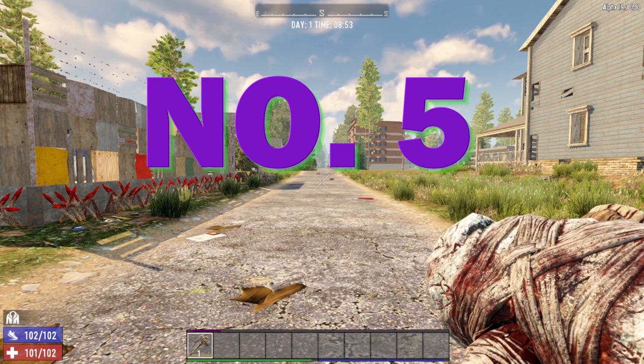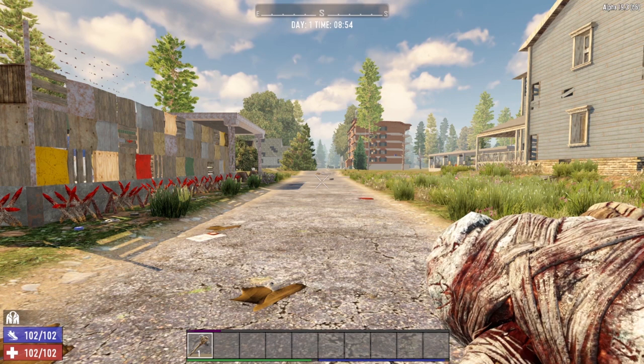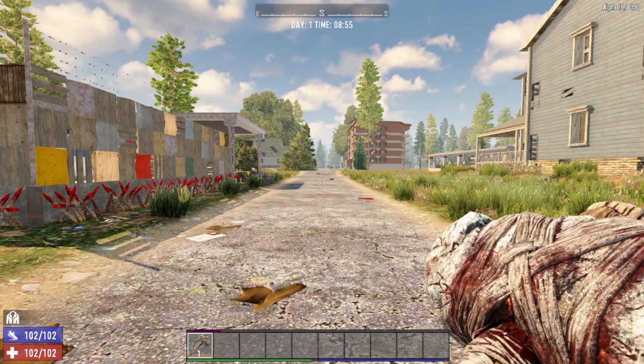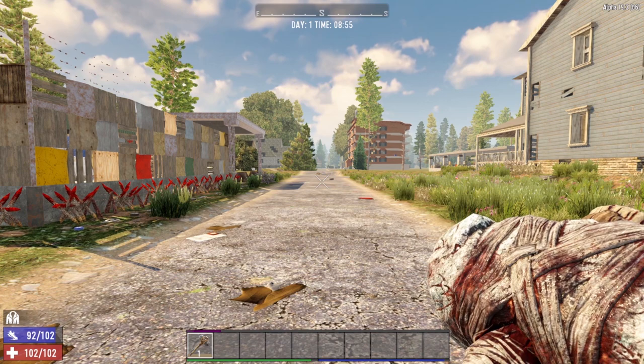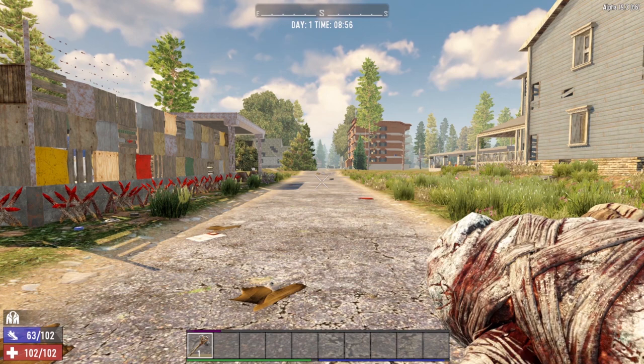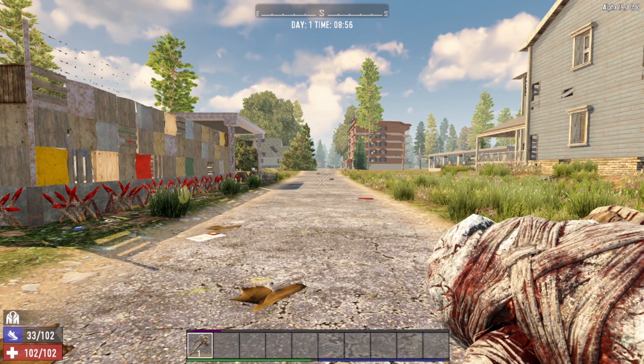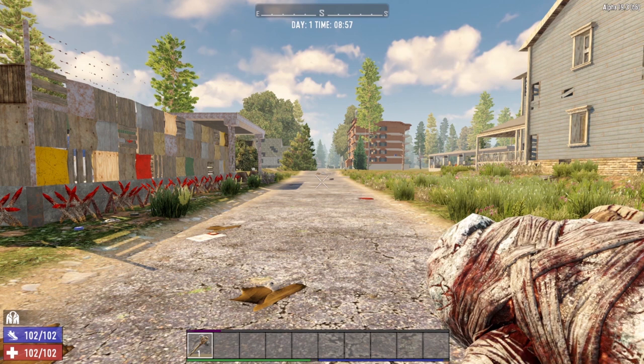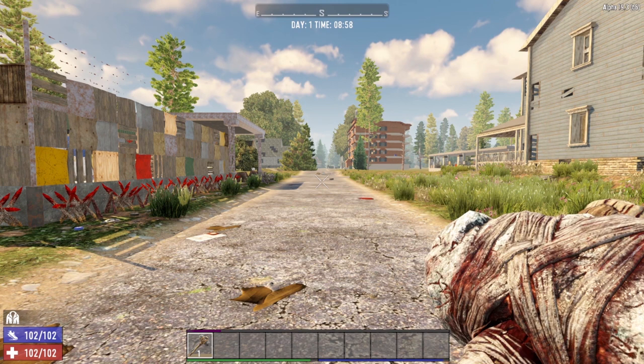Coming in at number 5 on our list is the Stone Sledgehammer. The Stone Sledgehammer can deal quite a bit of damage, but it also comes with some very big negatives. Early game in 7 Days to Die is all about stamina management, and the Stone Sledgehammer is a stamina hog. A regular attack costs 21 stamina, and a power attack costs 42 stamina, meaning you can only do two power attacks before your stamina bar is completely empty. Plus, the attack is very slow, meaning you'll often swing but not hit where you expect.